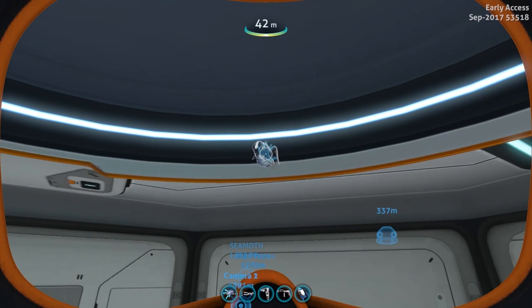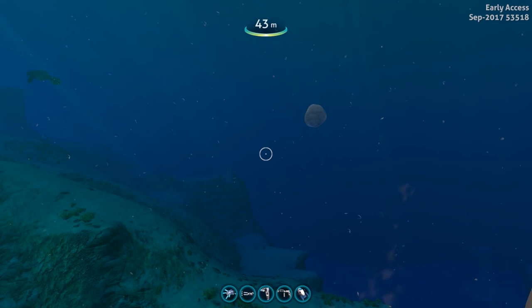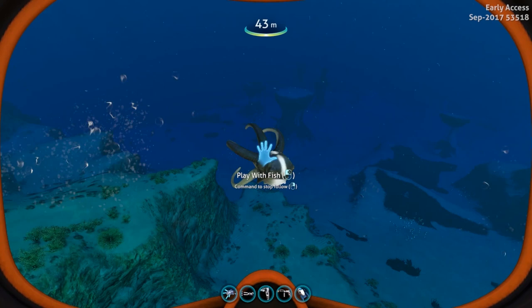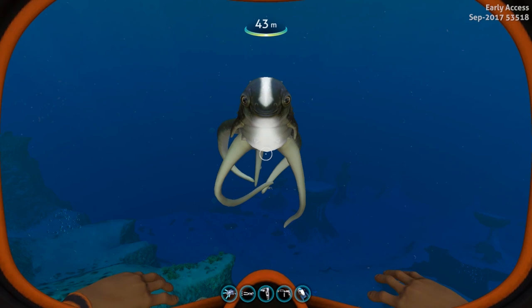Now you can leave him in the containment, or you can do something different from some of the other fish. You pick him up, take him out of the containment and take him outside, at which point you drop him and now he's going to follow you around. He's going to be your own little loyal puppy dog fish.